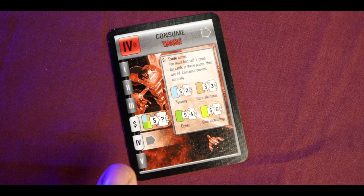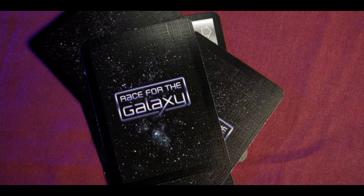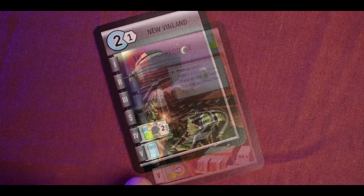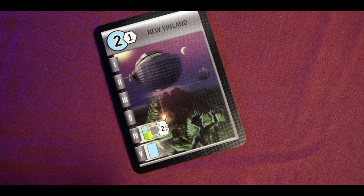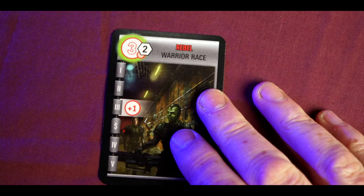There are two consume cards. One allows you to trade before you consume — you give up a good to draw more cards depending on the planet type; an alien planet gives you more cards than a commodities planet. The other doubles the victory points rewarded when you consume. The final action is Produce — any planets with a produce action produce a good; you slide a card underneath. Planets can only have one good at a time. The bonus lets you produce on a windfall planet, which is an exception to the usual rule.